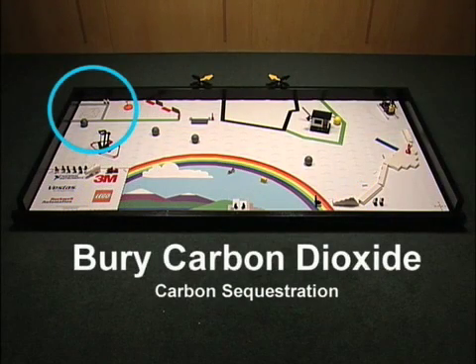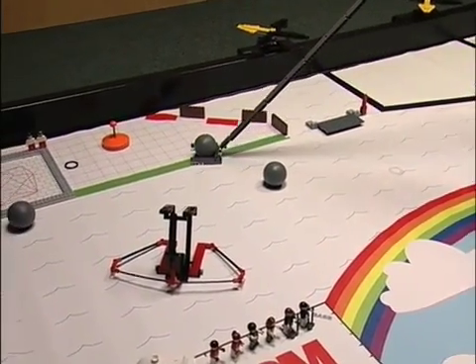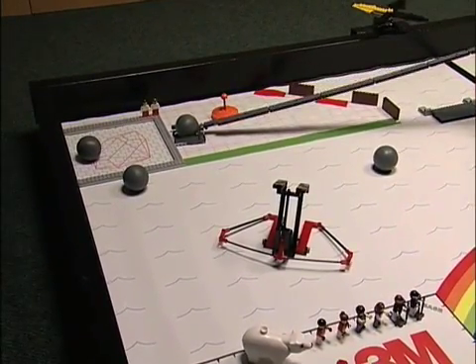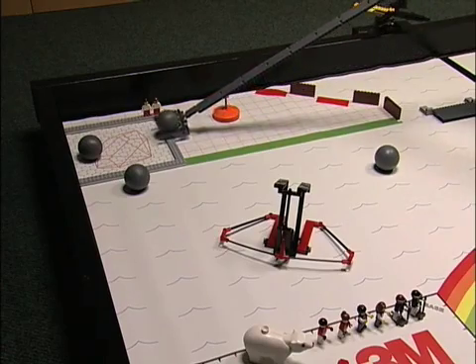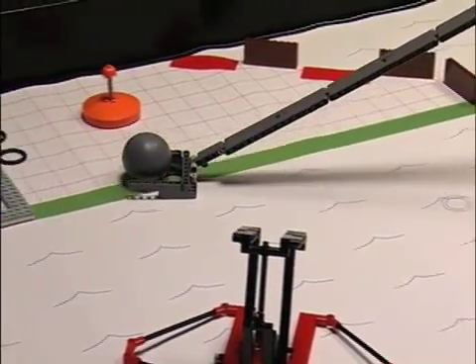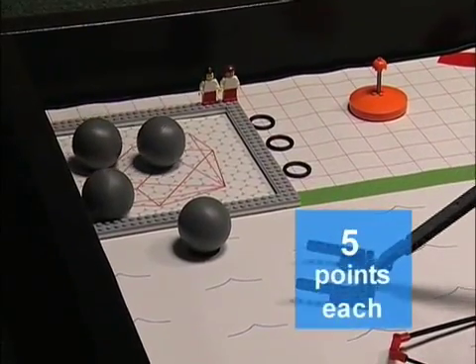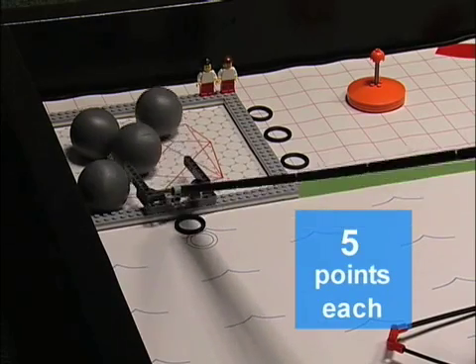Bury Carbon Dioxide — Carbon Sequestration Mission. Move carbon dioxide, the gray balls, to the underground reservoir. For each carbon dioxide to score, it must be touching the reservoir model and or the mat within the model, but it must not be touching the mat outside the model. Scoring carbon dioxide balls are worth 5 points each. Maximum mission score: 20 points.